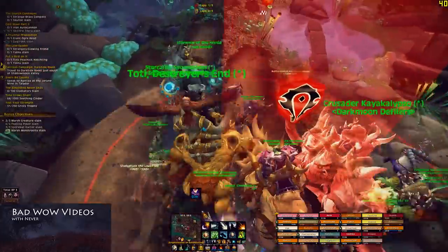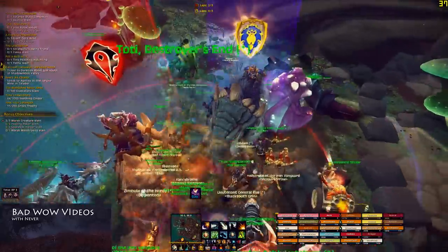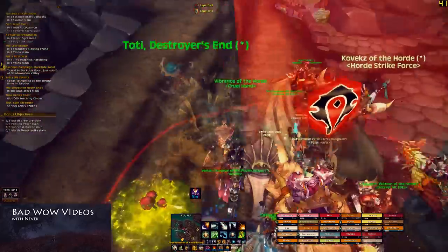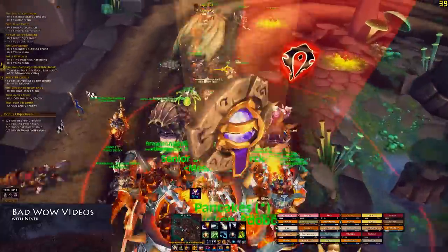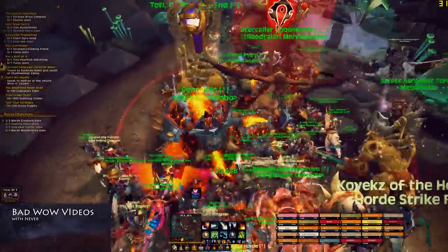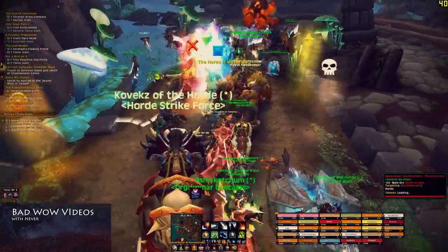A recent poll on MMO Champion showed that about 75% of Ashran is dominated by the Alliance PvP-wise, but that doesn't take into account the events. The way you participate is: walk into Ashran, go to general chat slash one, and type 'invite to event group please.' Somebody will invite you to the event group, you'll be in a giant raid full of people, go where they go, do what they do, and you will get stuff.